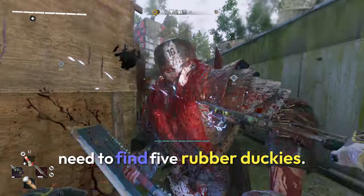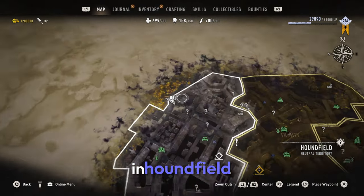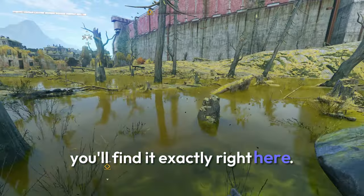You'll first need to find five rubber duckies. The first one is in Old Villador in Houndfield. It's in the Chemical Waste area and if you follow the screen you'll find it exactly right here.